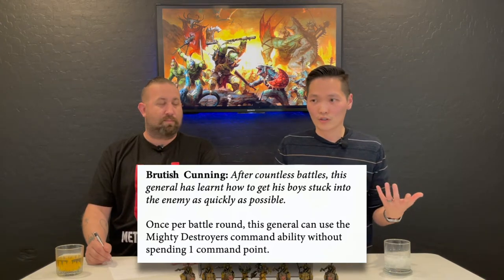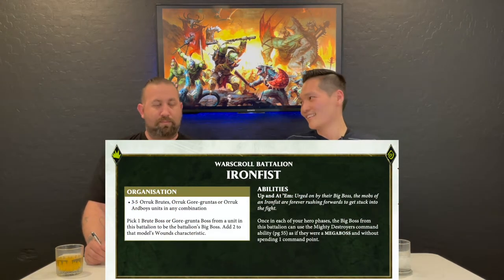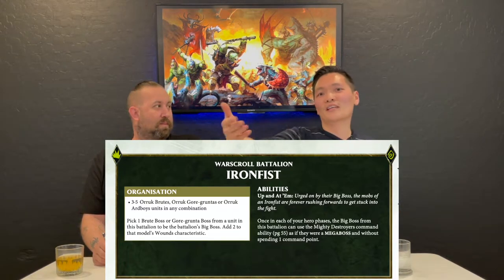By the time turn one is ended, assuming you deploy properly, you should have the bracket where if you get hit, you move d6 inches up the board — free movement, which is basically what you get in running pure Ironjawz. Consider taking certain battalions for Ironjawz as well as warlord traits. For instance, Brutish Cunning grants you a free Mighty Destroyers from your general, as well as the Iron Fist Battalion where you pick a unit and one of the champions becomes a buffed-up model with plus two wounds. They also can grant a free Mighty Destroyers. Why this is so important: you lose the Mighty Destroyers command ability in pure Big Waaagh — but this is a workaround and now you get two.